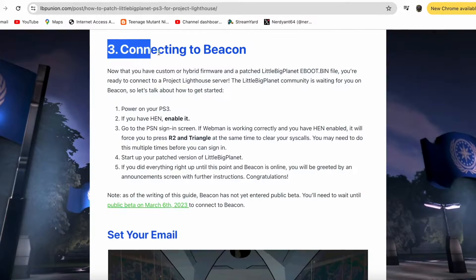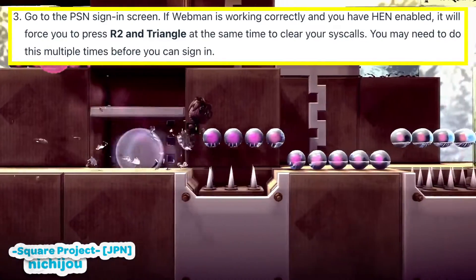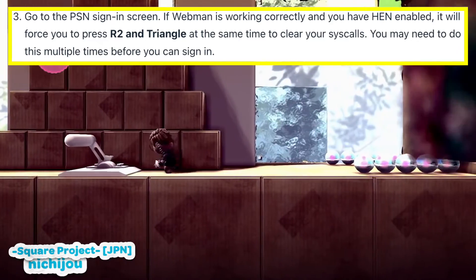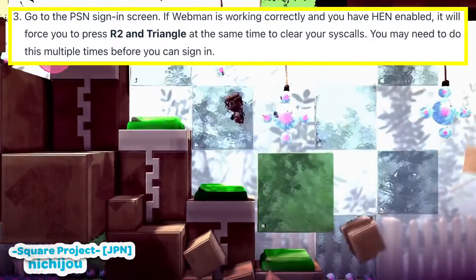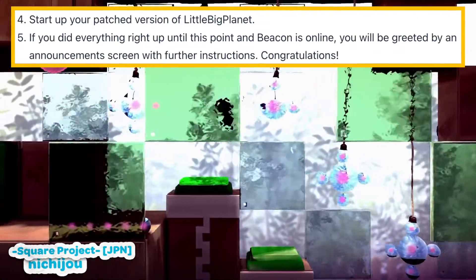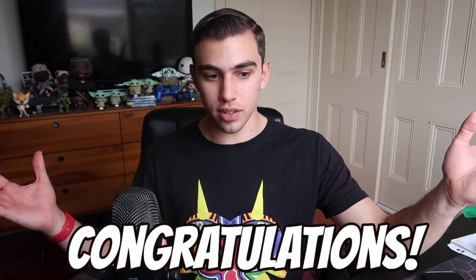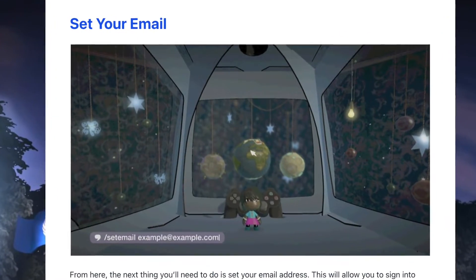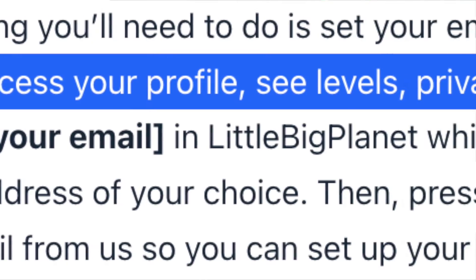Now, if you have the custom software, here is how to actually connect to Beacon. Power on your PS3. If you have HEN, enable it. Go to the PSN sign-in screen. If Webman is working correctly and you have HEN enabled, it will force you to press O and triangle at the same time to clear your site's calls — you may need to do this multiple times before you can sign in. Start up your patched version of LittleBigPlanet. If you did everything right and Beacon is online, you will be greeted by an announcement screen with further instructions. Congratulations! There are some additional instructions on how to finish setting up your account. The next thing you'll need to do is set your email address, which will allow you to sign into Beacon's website to access your profile, C-levels, privacy settings, and more.